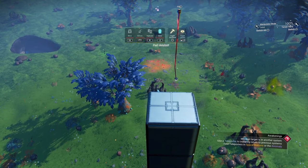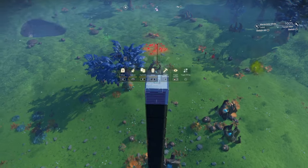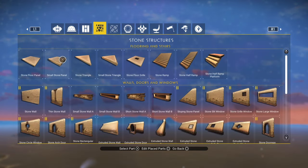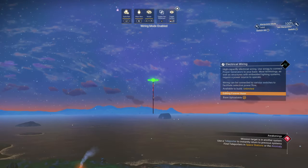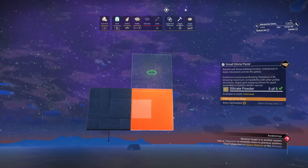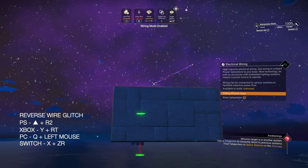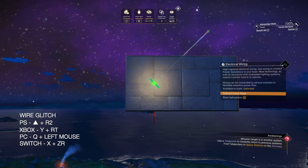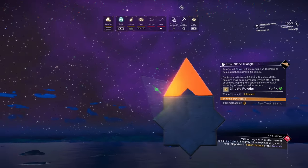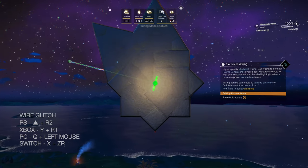Now you can delete the top two cubes and the angled wire. Lower the tower of cubes, then select a small floor panel, go into the wire menu, and highlight the pickup point. Hit wire and place at the same time to do the wire glitch. Place a small floor panel to the side, green state one above it, do the reverse wire glitch, select the pickup point and hit wire and place at the same time. Now you can delete that small floor panel and place two small triangles.